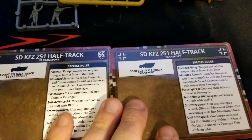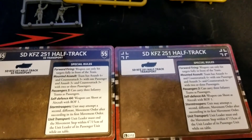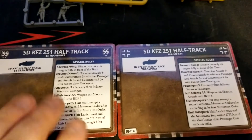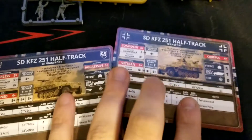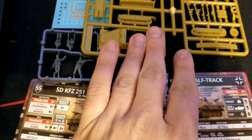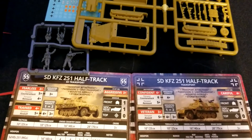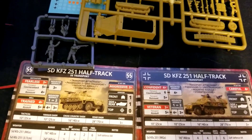Running down the list of special rules: forward firing, mounted assault, passengers 3, self-defense AA, stormtroopers, and unit transport. Nothing really different on the rear end there. So that's everything — we get four half-tracks, four crew sprues, decals, and our cards.